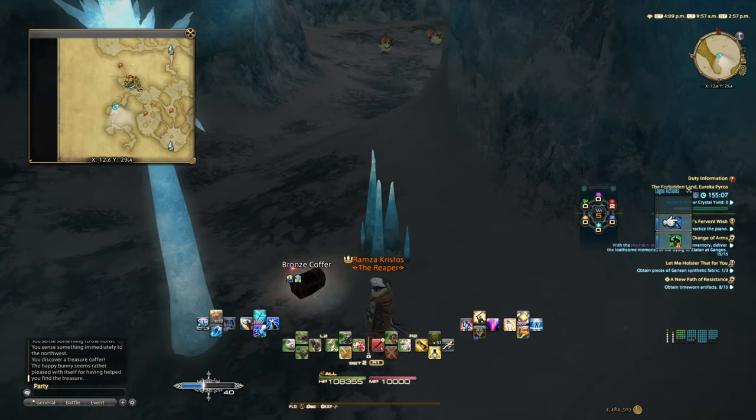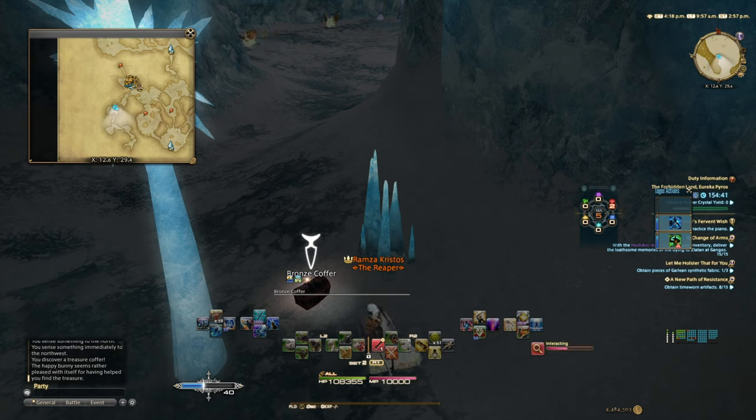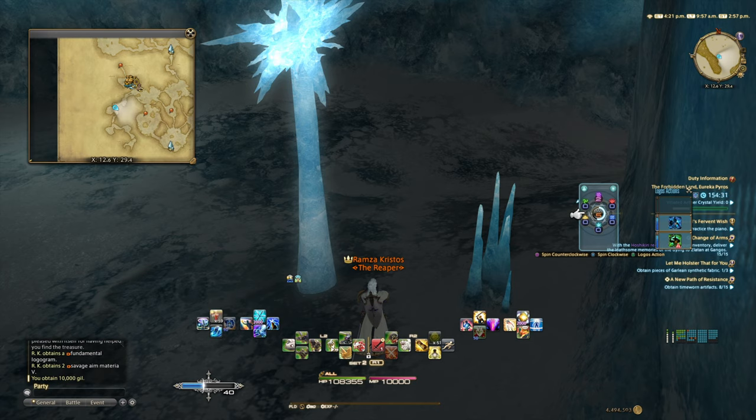Press the happy bunny for clues and it leads you to a treasure coffer — there are three grades: bronze, silver, and gold. The gold coffer has a chance to net you one of Alicorn's horns, the big fiery Yeti mount worth a lot of money, plus 100,000 gil. The bronze coffer nets you 10,000 gil plus some materials and logograms. This fate spawns every 10 to 50 minutes, so you're making a minimum of 10,000 gil per run.